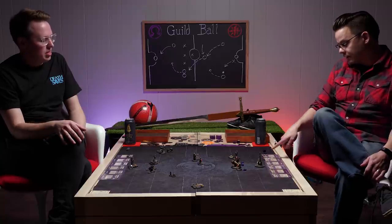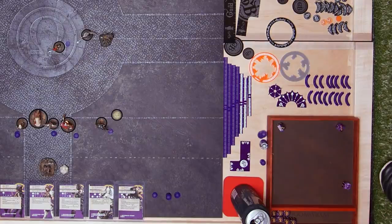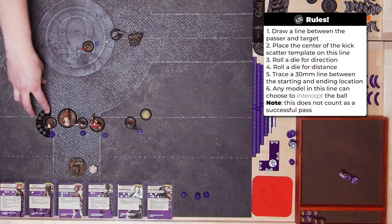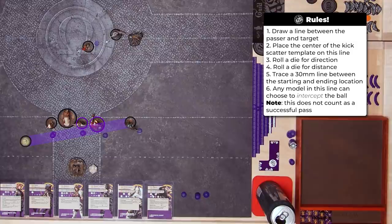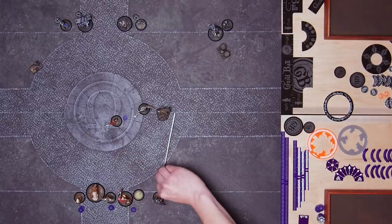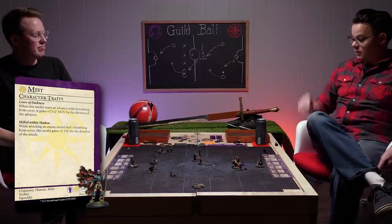I am going to go with Mist and he is going to pass to Spigot. I've got a kick distance of eight inches on Mist, so he's just gonna boop it over. John makes a lot of passes with his team — he's bound to miss one at some point. I've never missed a pass. We're going to give it to Fangers. He's going to use his second influence to sprint. I want to be within one inch to get his bonuses for cover, but as far away from your guys as possible.